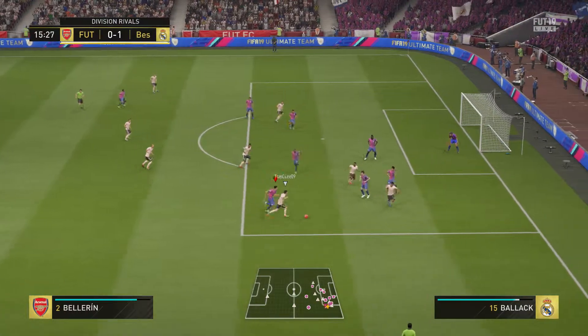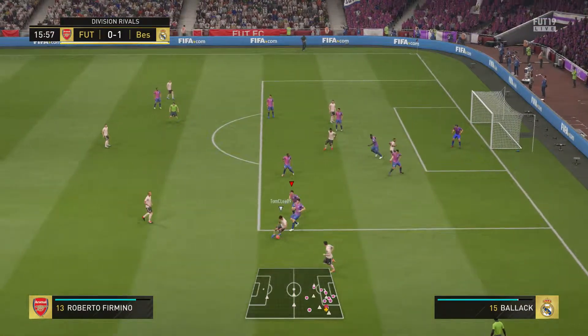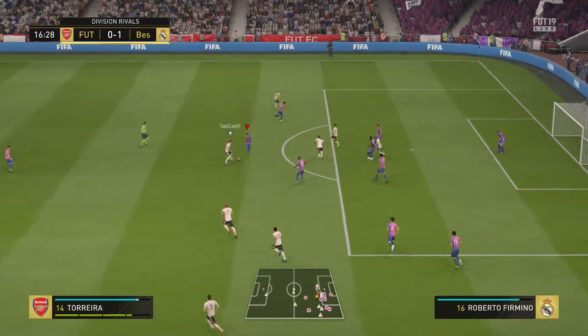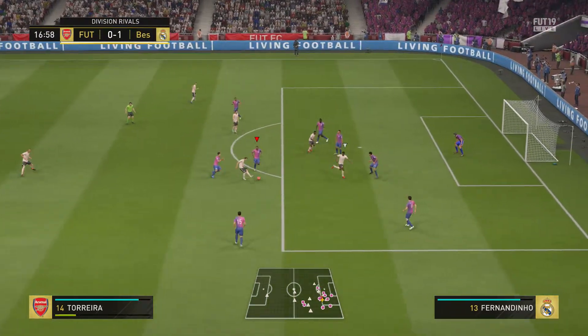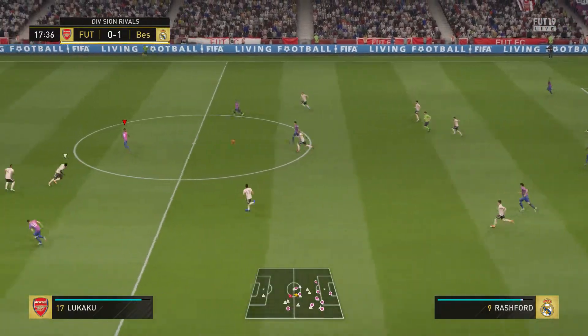Bayerine. Good width in the attack here, looking for a cross at the end of it. Roberto Firmino, on to Fabinho. Tackle goes in — that's his game, isn't it? Intercepting. And that's when you need a defender to show his class, and he's done just that.